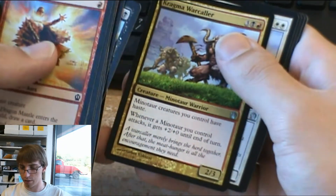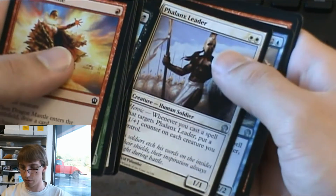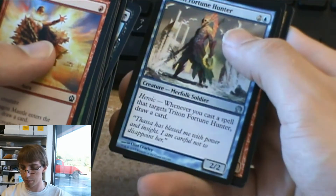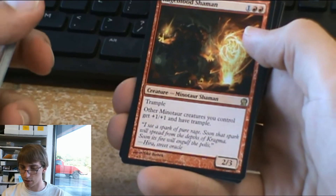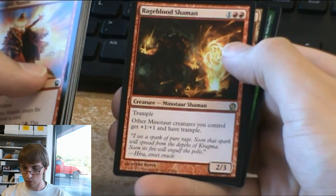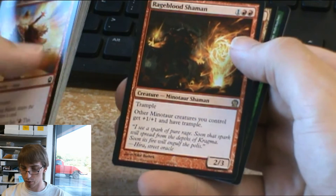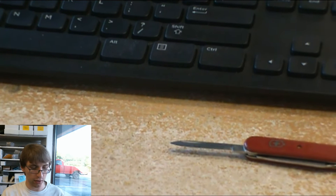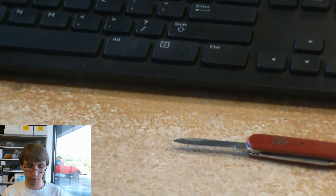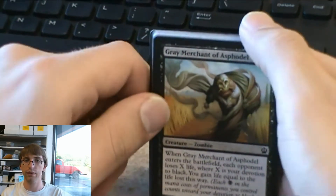Big Minotaur guy — Minotaurs gain haste when they attack, gets plus 2 plus 0, so he was a big staple in the Minotaur deck during the pre-release. Enraged Blood Shaman, another Minotaur — 1 colorless, 2 mountains, trample, 2-3. Other Minotaur creatures you control get plus 1 plus 1 and have trample. That's really nice — you could build a good Minotaur deck with that card. It's only a 3-drop. It's a shame he doesn't boost himself, but still, that's not bad.